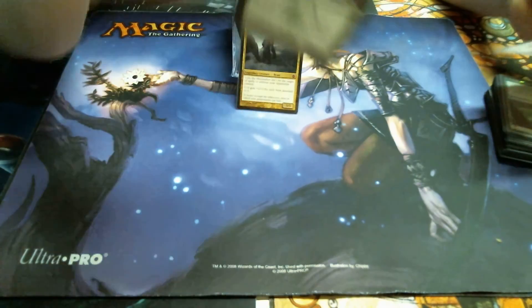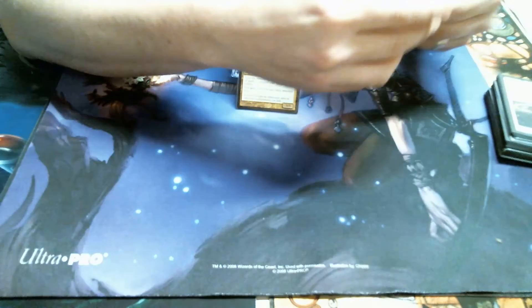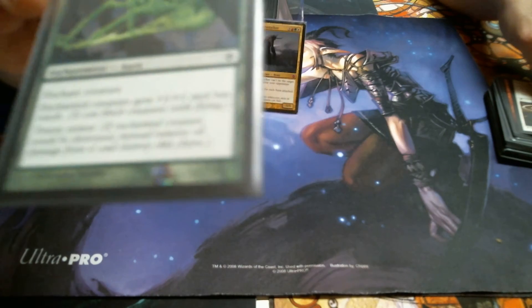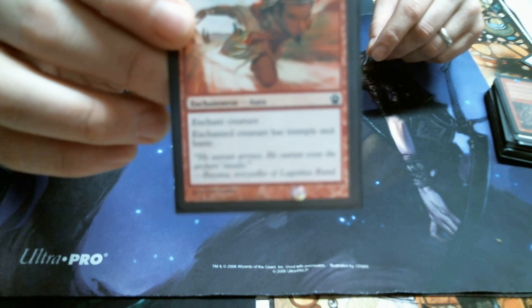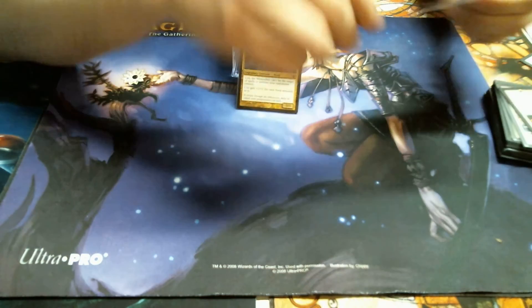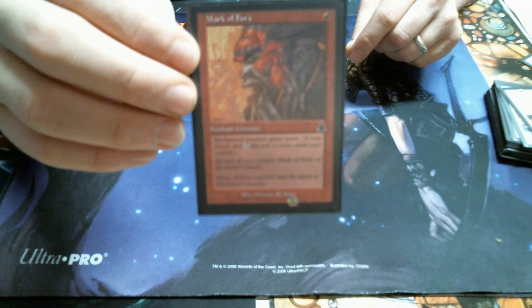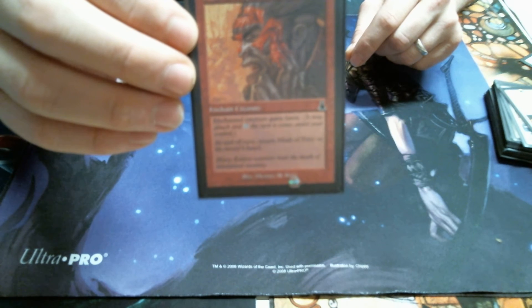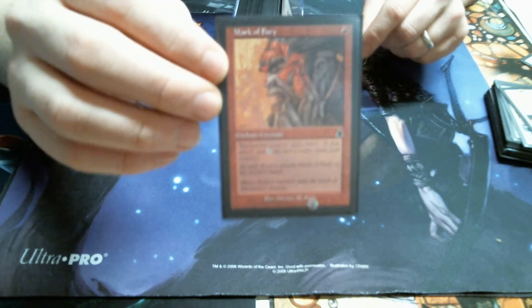We have plus two plus two and Trample as long as you control a Red Permanent. We have plus two plus two and First Strike as long as you control a White Permanent. We have of course the Totem Armors — plus one plus one and Reach. Now this one just gives Trample and Haste. Very few of these actually give Trample, so I really like Messenger Speed. We have Mark of Fury — really, really awesome simply because it's an Aura. One mana, enchanted creature gains Haste, but at the end of the turn you return this back to your hand, so you get another cast trigger next turn when you cast it again. It's more about card draw with the Enchantresses.